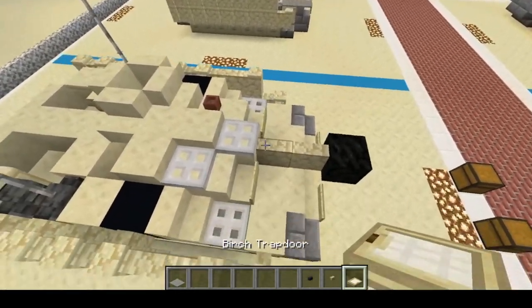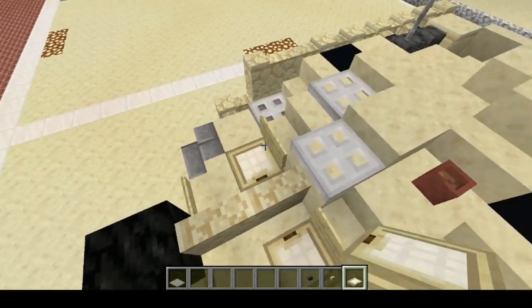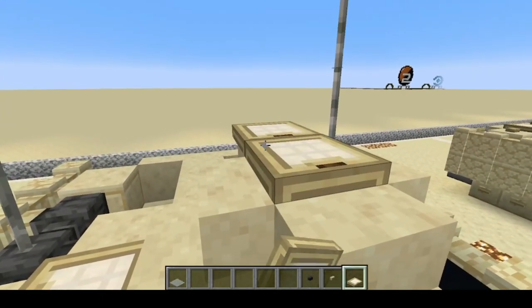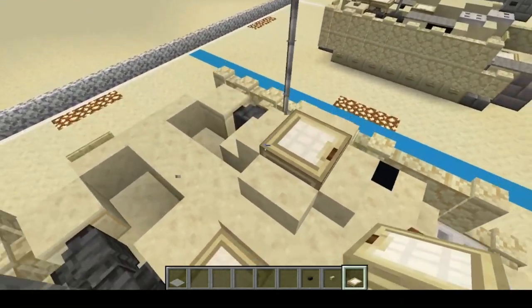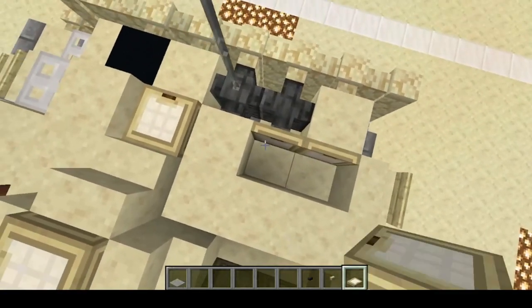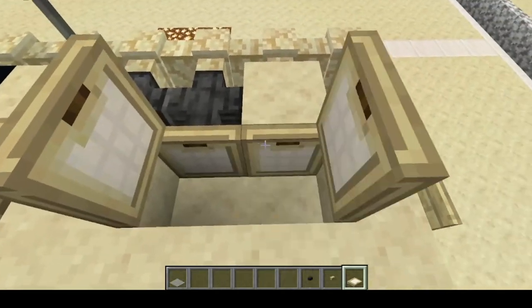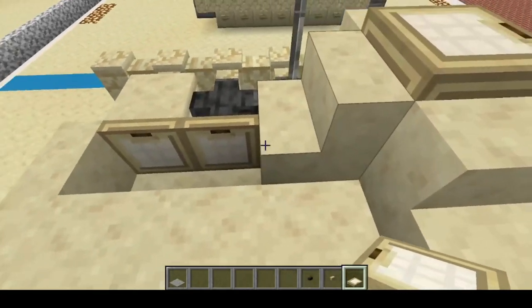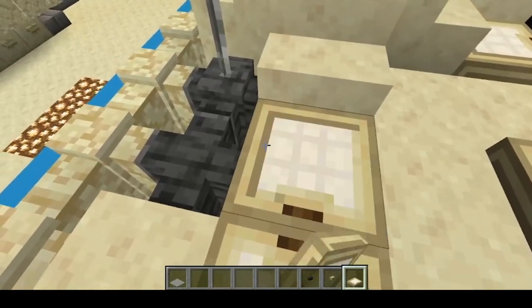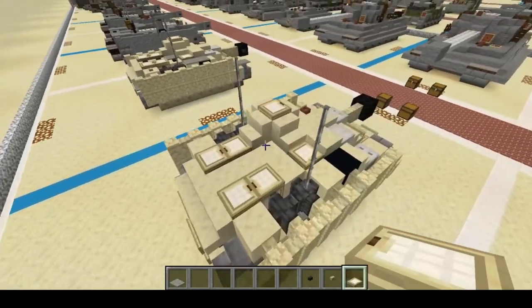Next, birch trapdoors. We're going to remove this block and this block and put some birch trapdoors there and there. I'm also going to put one here and crouch to place this one, so we have that like that. And on the inside we're going to do two right there and two right there. Crouch when placing these, going like this and like this so that it opens like that — some engine hatches.